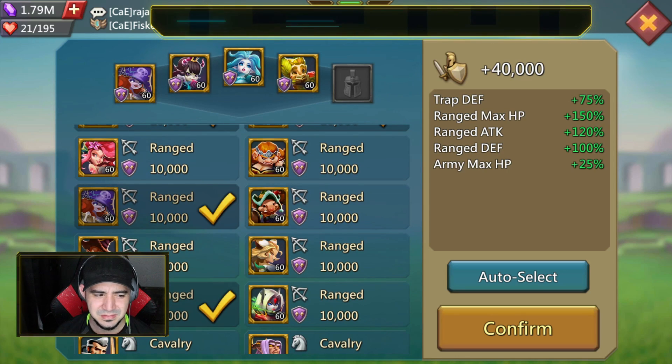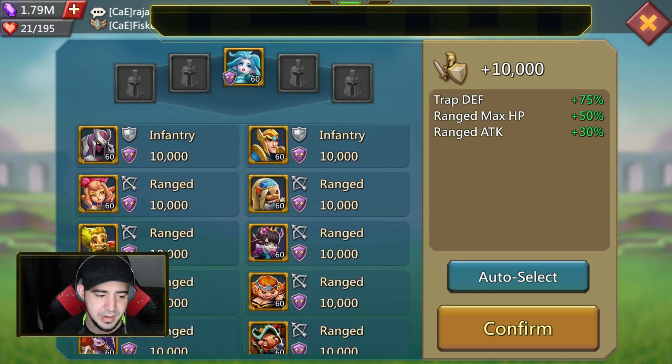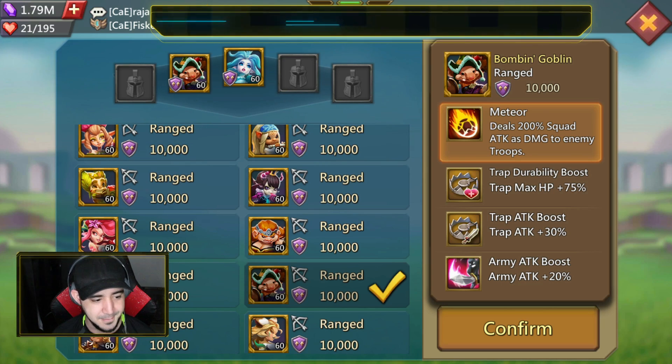That was definitely weird. There are a couple of other range heroes I want to touch on. Bombing Goblin — especially early on — is going to be one of the first heroes you want to max, because it gives you army attack. Army attack, especially if you're going to be a trap, is crucial. Rose Knight and Bombing Goblin are the only free-to-play army attack heroes you can get, outside of Watcher and Chaos Dragon which are harder to obtain free-to-play. So Bombing Goblin is one you definitely want to have just in case.